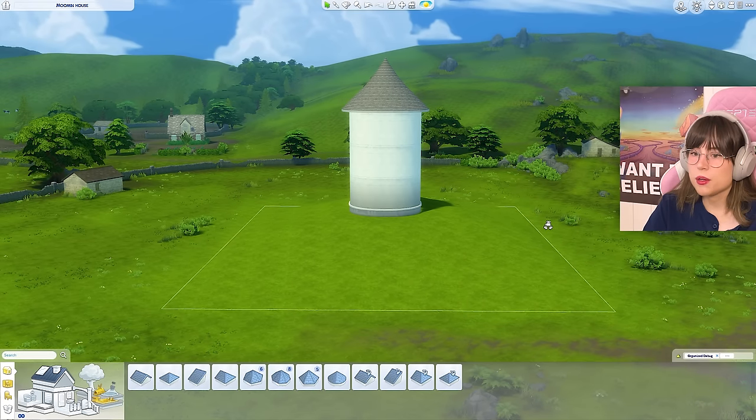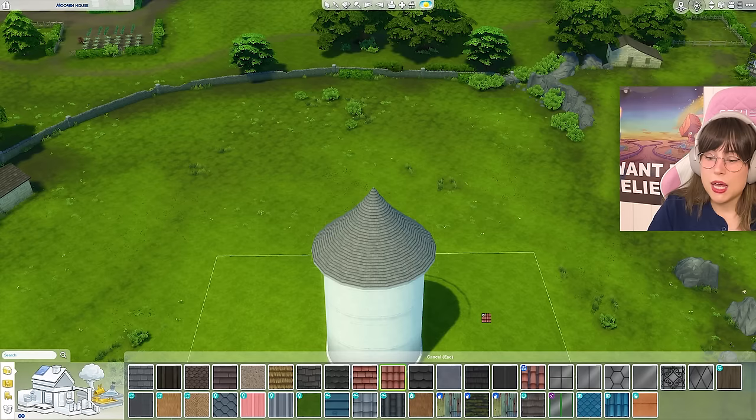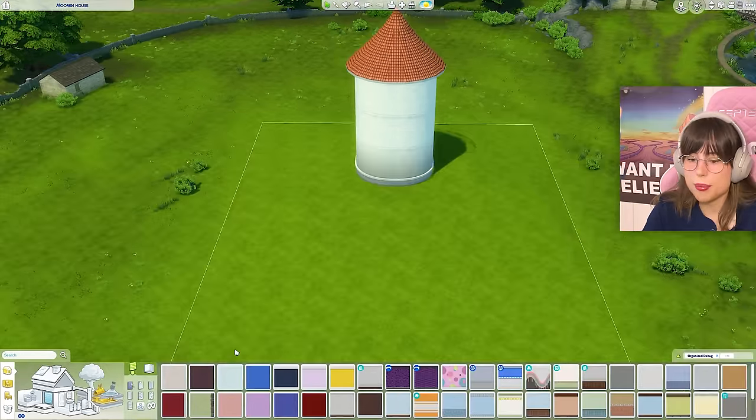I needed to go a little bit higher but this is the limit — I can't go higher than this. It doesn't really look like the roof in the picture, but that's not my fault because I can't go higher. Maybe it will look good if we put some roof tiles on. Oh, I like that — it has that movement vibe.